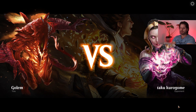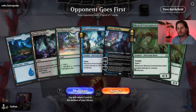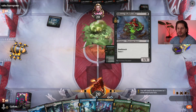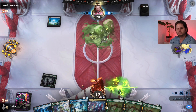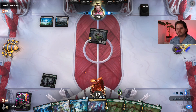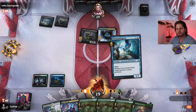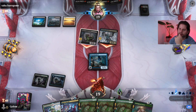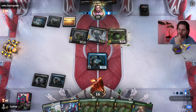First match against Taku Kuro Gome. We're on the draw with Strumming Bird, Kaito, and two Contaminators in hand — pretty good. Opponent appears to be on a poison creature deck, and they have a Voidwing. We're up to three poison counters with 16 life.